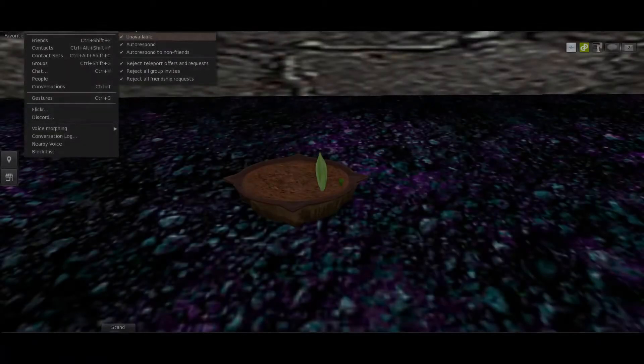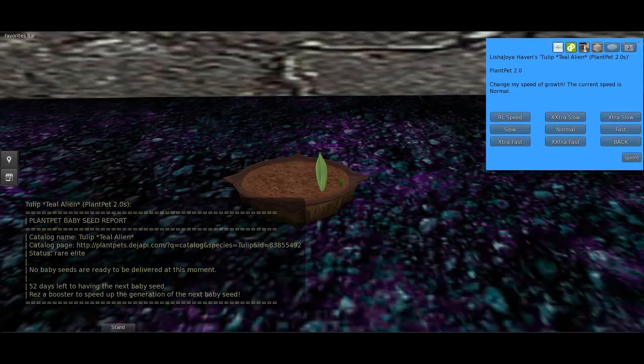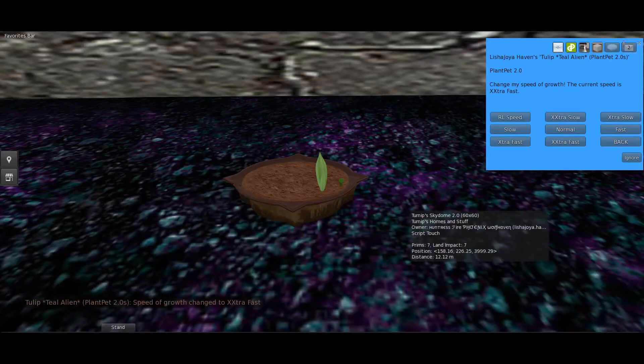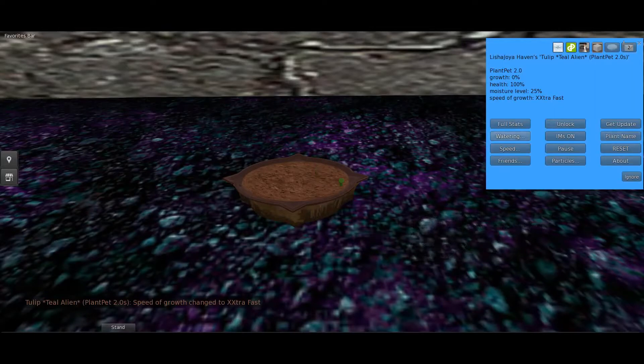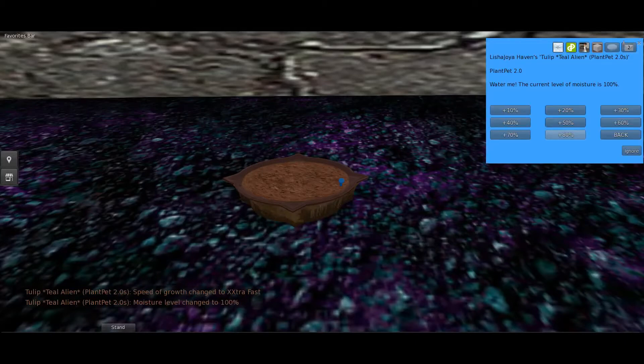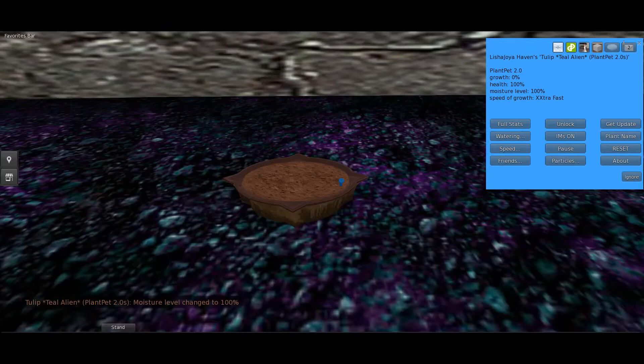You can see it says speed of growth is normal at the bottom, moisture level 25, health is 100, growth is zero, and it's plant 2.0. When you first get the seed you need to click on extra fast. Then click the back button, click watering, and put it at 80%. It will increase from there — if you're at 90 you put 20 to make it 100%, if you're at 15 you put 40 more to reach 90%. Click back — the growth is 0% right now and it'll take about an hour or two to grow.